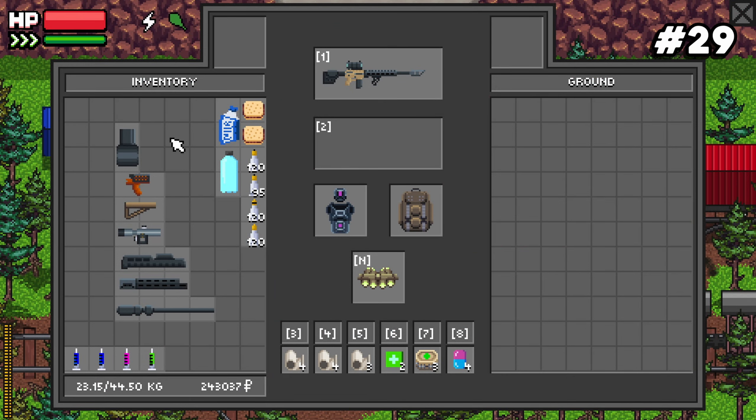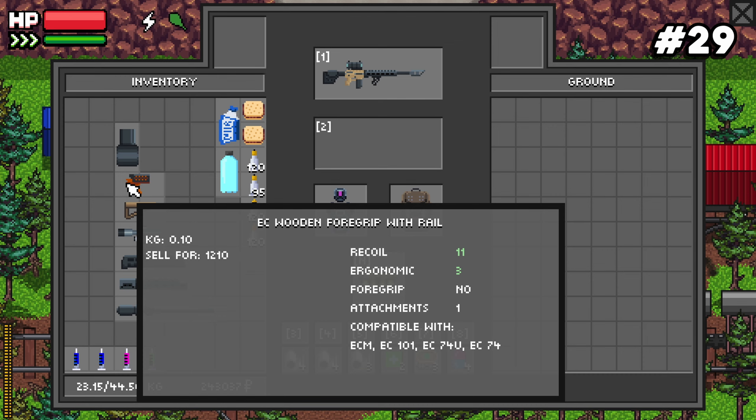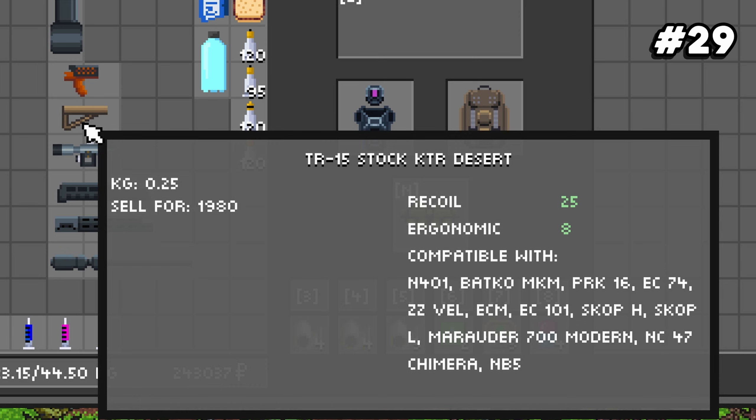Number twenty-nine: in the description window for attachments — accessible by hovering your cursor over an attachment — it will say exactly which weapons that attachment is compatible with.